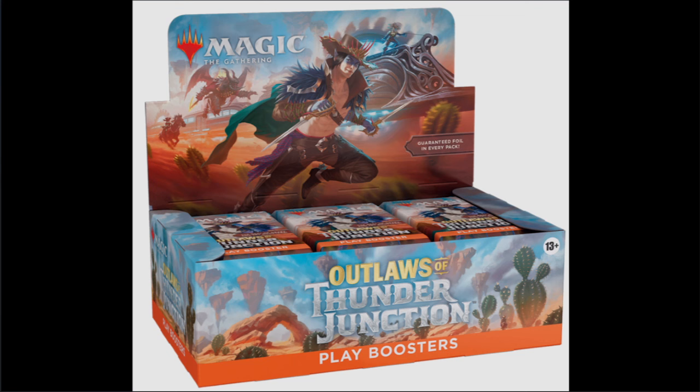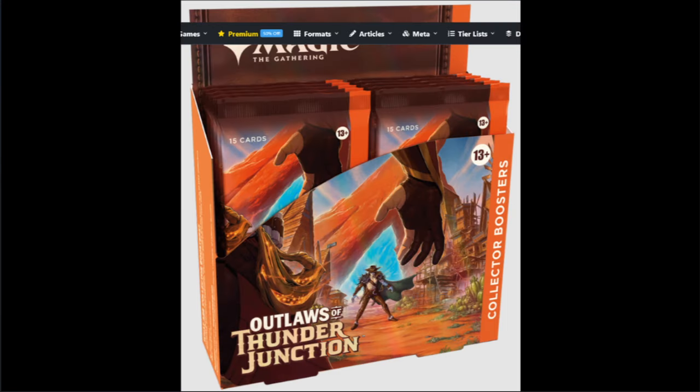Moving on, we also have the collector booster. This is interesting — it's Oko again with the wild west theme. You can see a tower here that reminds me of a card from Zendikar. This hand here looks like fire, these look like small canisters, and that little leg with red on it makes me think this is Chandra staring him down — which is very interesting. They don't have a whole lot of history, but we all know Chandra can fly off the handle because she's hot-headed — get it, she's the fire planeswalker.